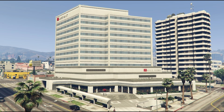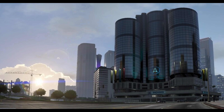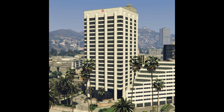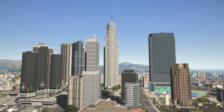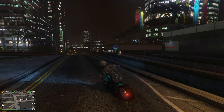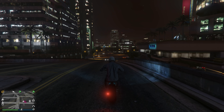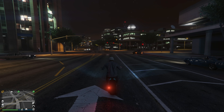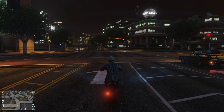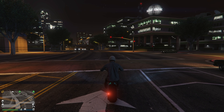Starting at the cheapest, we have the Maze Bank West at a million dollars, the Arcadius Business Center at just over 2.2 million, then we have the Lombank West at just around 3 million, and the Maze Bank Tower at 4 million dollars. Now, these are all the base prices for these buildings. Think about this for a second — if you spend 1 million dollars to buy the cheapest CEO office, you get the exact same features, just a different building and a different location.